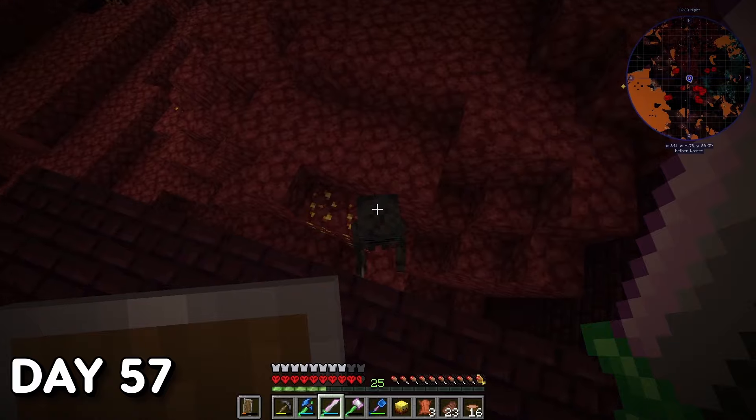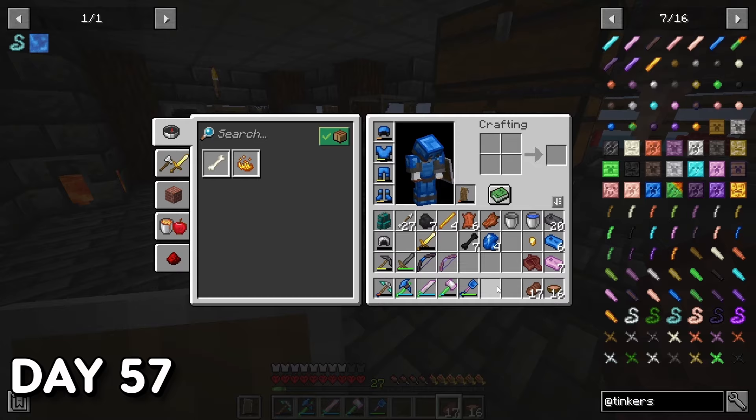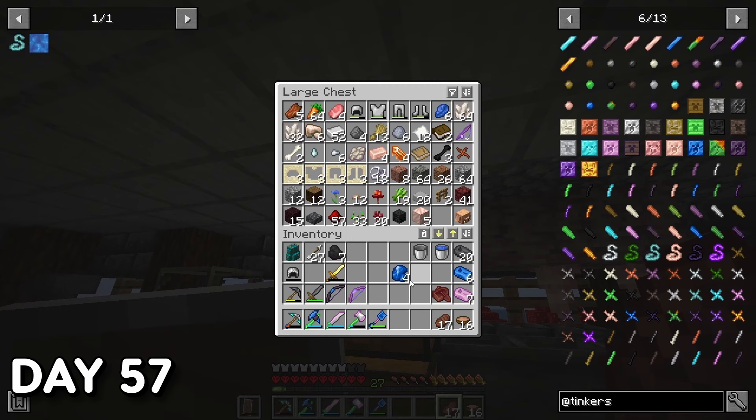After nearly 30 minutes of grinding I only got three heads — giving me one tenth of a bucket of Blazing Blood, which is nowhere near enough. So I kind of gave up on melting diamonds and just used my diamond pickaxe sparingly.